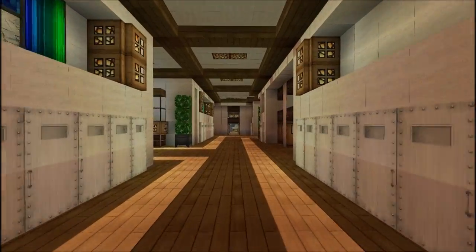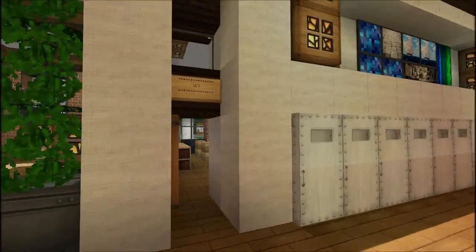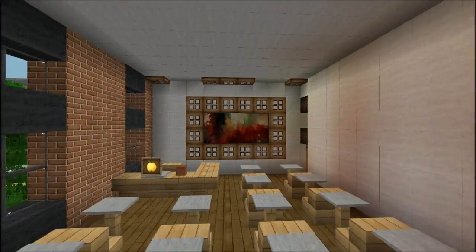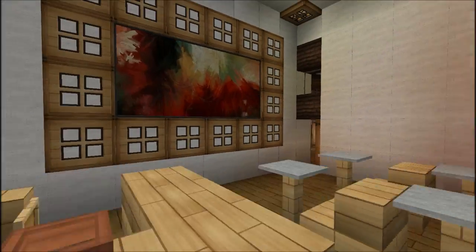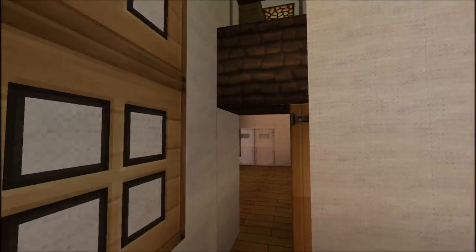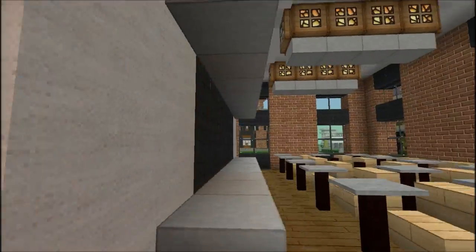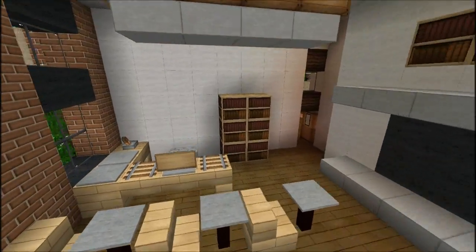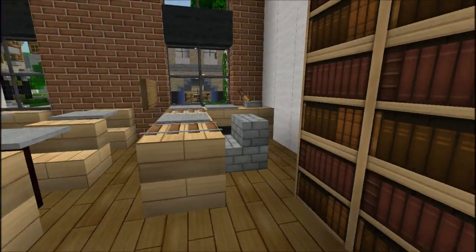Let's check out a classroom. Right in here — Room 103. It's supposed to have a virtual board or whiteboard of some kind; I never heard of it so I was like, just make a chalkboard. Most of them look like this: just a chalkboard, a teacher's desk, and student desks.